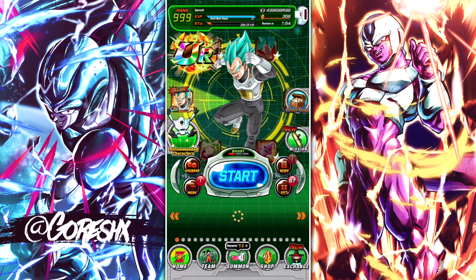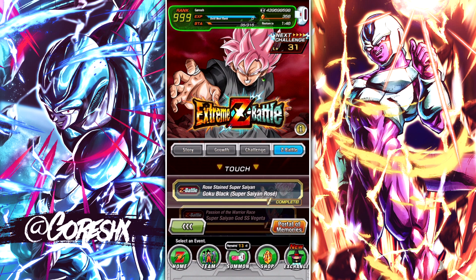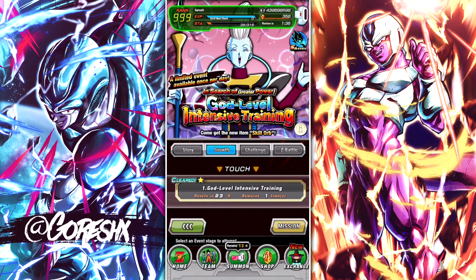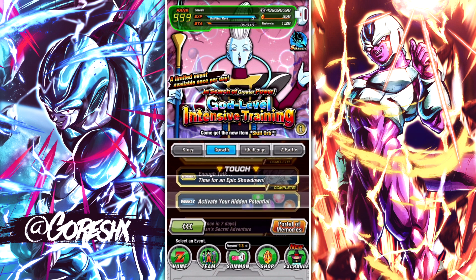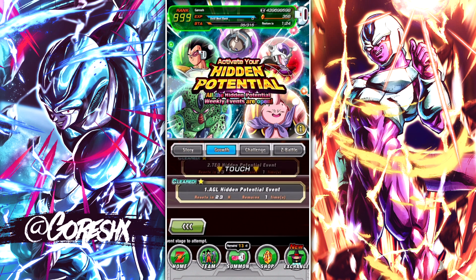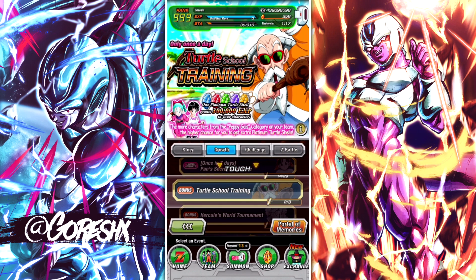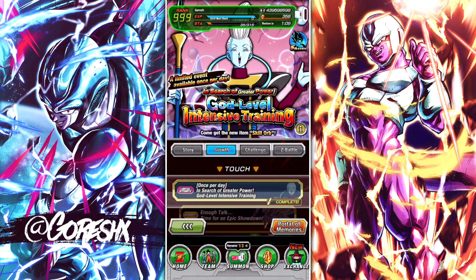Going back to the main menu and into the Events tab, there's a bunch of different things here. I wouldn't worry about this tab or challenge mode when you're just starting out. Growth is interesting because there are things you can do here every day — events such as the Whis event, which is once per day. Make sure you're doing that once a day. Same thing with the potential system stages and the training item stage — most of these events are limited to once a day or once a week, so try and make sure you're doing these every single day.